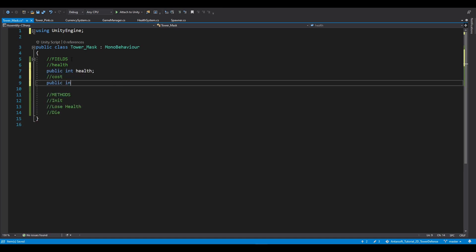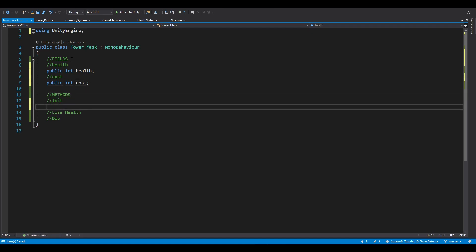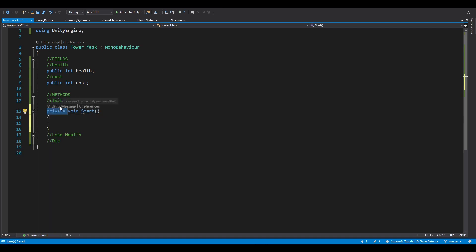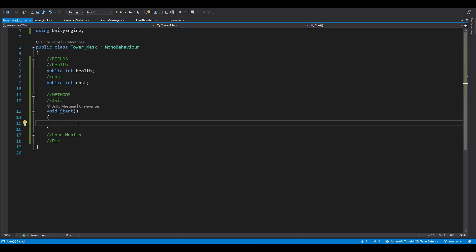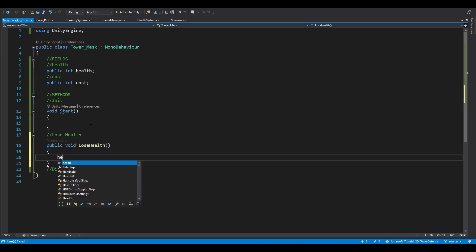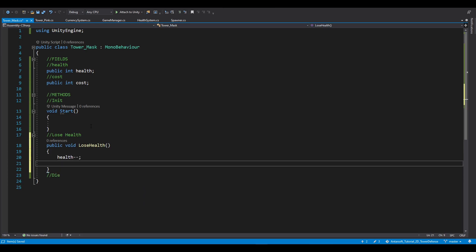Simply what we're going to do: let's have public integer health, public integer cost. In here we're going to use the same as the first tower - we're going to use Start. I don't like writing private because it's private by default. Start is going to do nothing at the moment because we don't have anything, but feel free to use whatever you want - you can put particles or anything in it. LoseHealth is basically just: health minus minus.